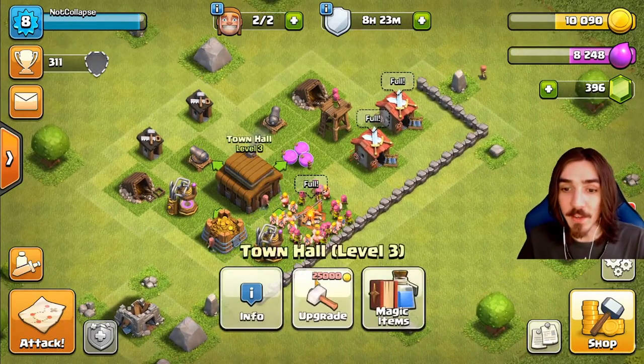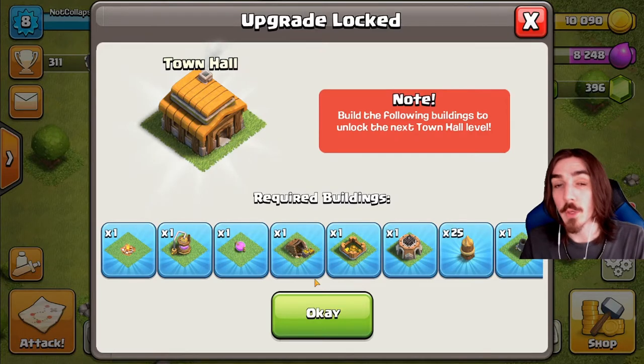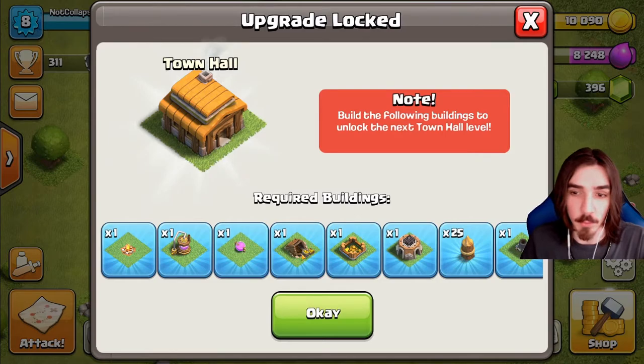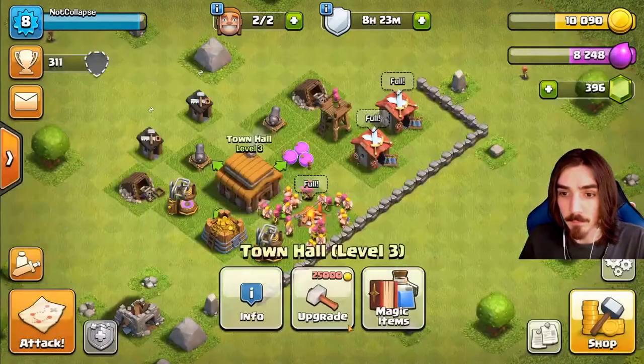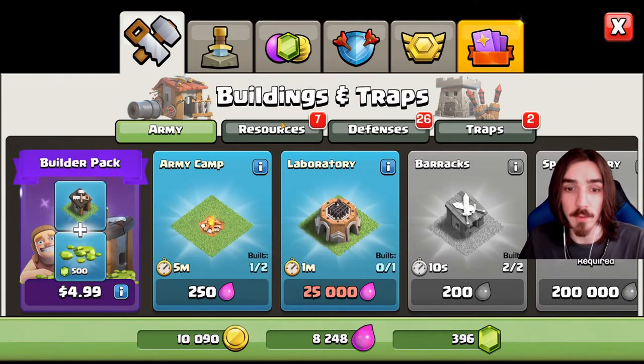We're gonna go right into Town Hall Four - oh, we can't go into Town Hall Four. They have put in this new mechanic within the past couple of years where you can't rush to the next Town Hall without building all of these new things. So let's go look at all these new things that we have gotten - we're gonna try and build as many of them as we can today.